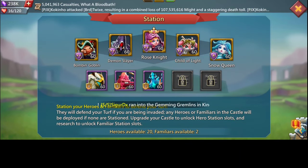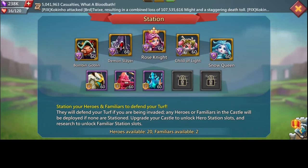For world heroes: first, we have the bombing goblin — gives army attack, which is very important. Army attack and army HP are both very important for your traps. Then we have the demon slayer, which gives an overall boost to infantry. We have one cavalry hero — Rose Knight, which gives army attack to all squads. Then we have Child of Light, which supports the cavalry with stats and HP.